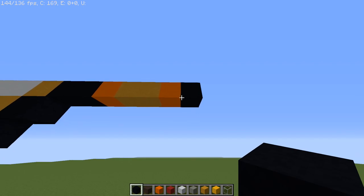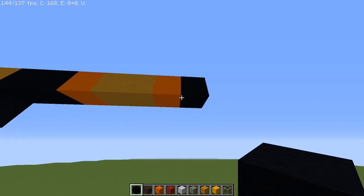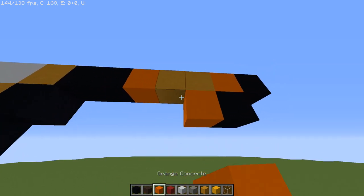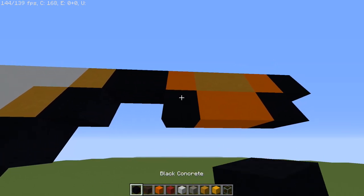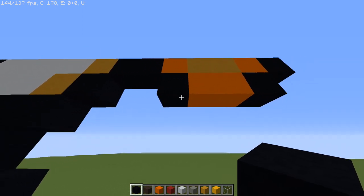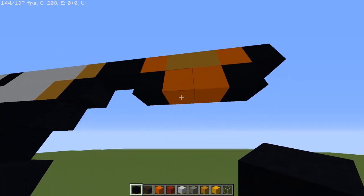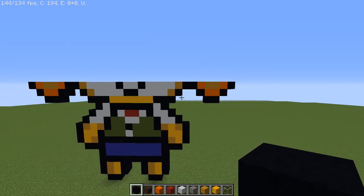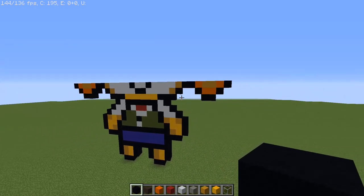Now we're going to go up and on top of the black concrete we're going to put another black concrete, then four yellow terracottas, a black, a yellow terracotta, a yellow concrete. Note the difference: yellow terracotta is darker — mustard color — while yellow concrete is bright yellow. Then twelve white concretes, a yellow concrete, a yellow terracotta, a black, four yellow terracottas, and a black concrete.